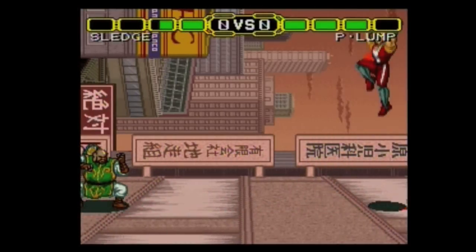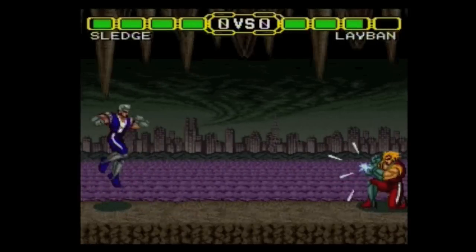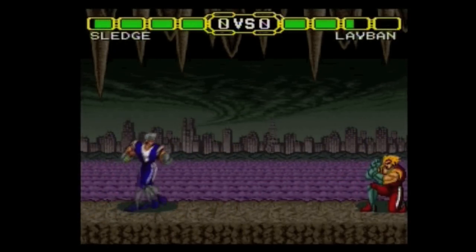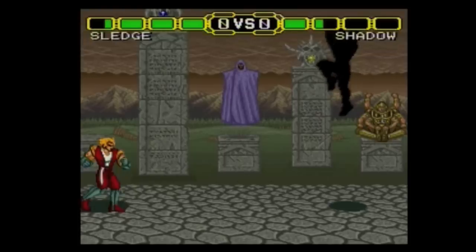As with other fighting games, this game has special moves. But all of these moves are charge-based — no quarter circles or any of that nonsense. All of the special moves are either hold back then forward and press a button, or hold down then press up and a button. Guile fans, rejoice.